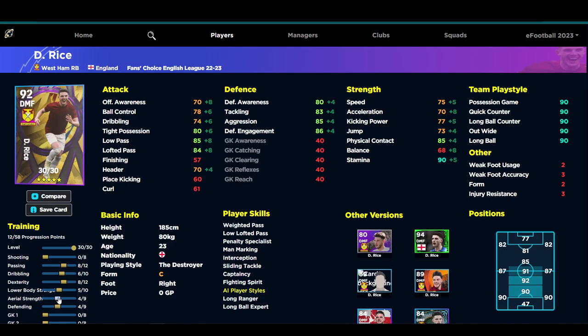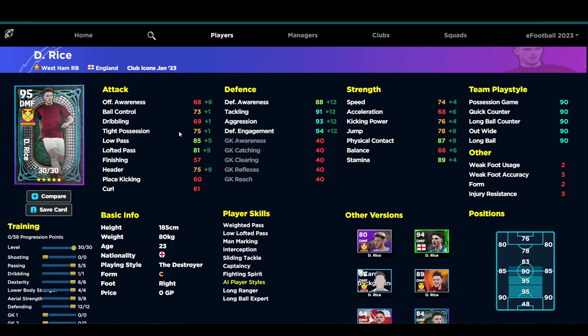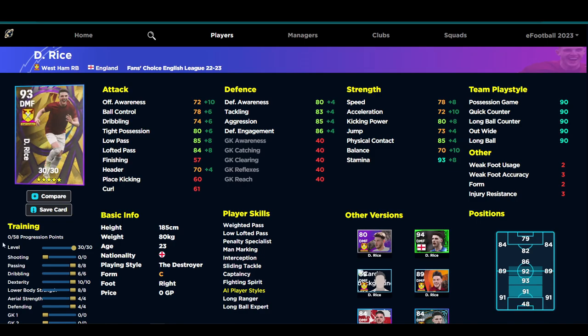I think going attack-based is a disservice to the card because you have to get rid of all what makes him strong — his physical contact and his defense — which kind of ruins this card. This is one of those cards where you can't really turn him into what he's not. I would definitely go with the defensive version. My advice is: if you have the previous version of Declan Rice, don't bother with the new one. But if you do spin this guy, I would definitely train him as a center back.